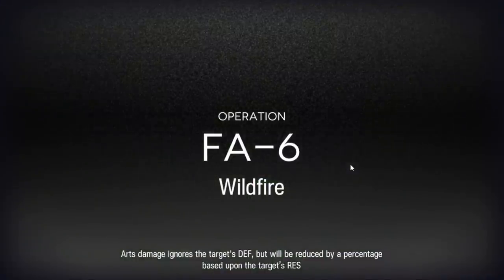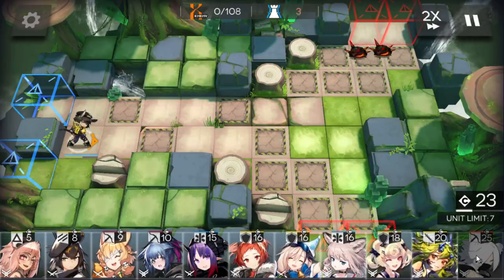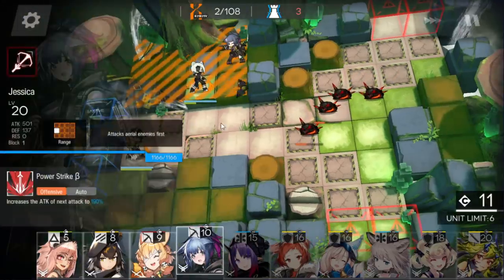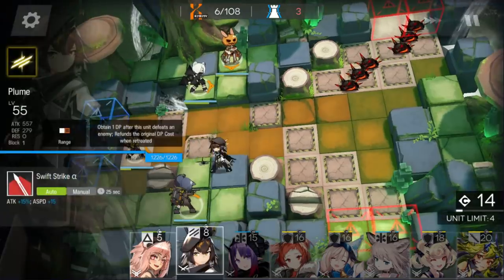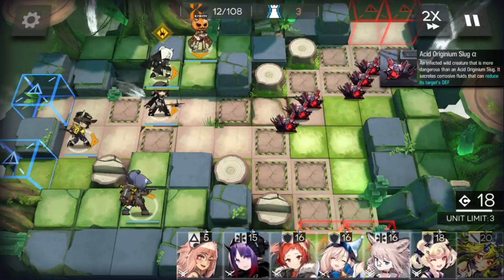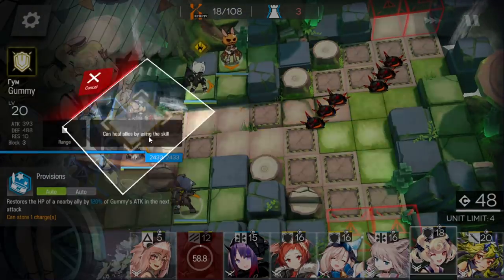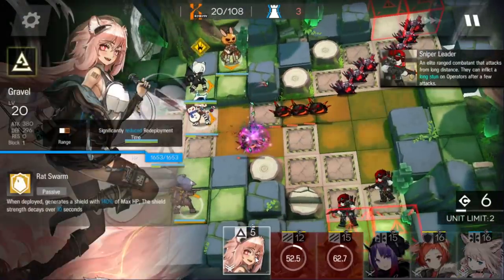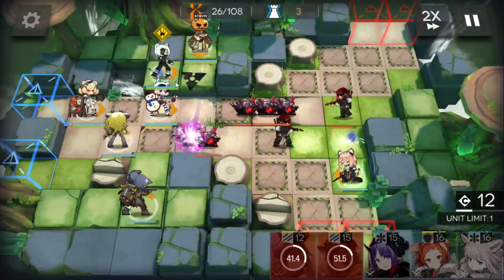If you have Jay, he makes everything really easy. Immediately deploy vanguard to get DP, then wait to deploy the AoE sniper on this position here. After this, place your single-target sniper here facing down, second one here facing top. Deploy single-block vanguard on this position to bait the acid slug damage. When those slugs die, retreat her and deploy a medic defender here, AoE guard here facing top, and retreat the vanguard. Deploy another defender here.